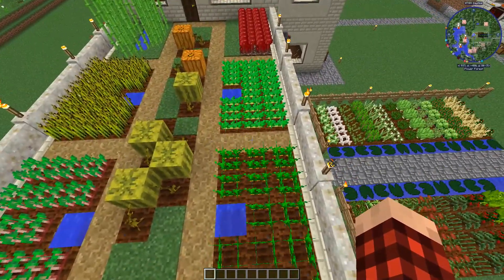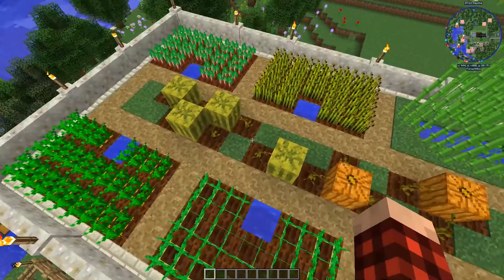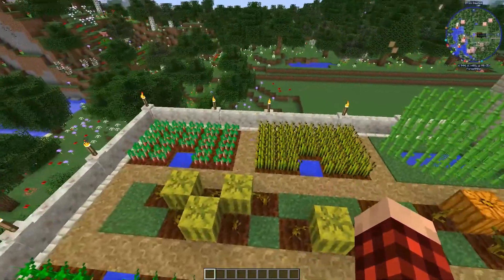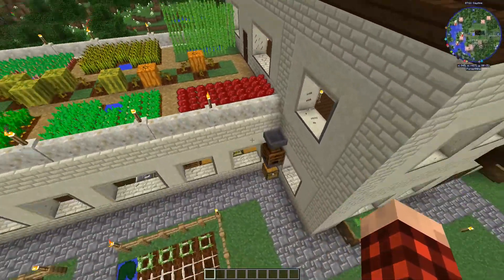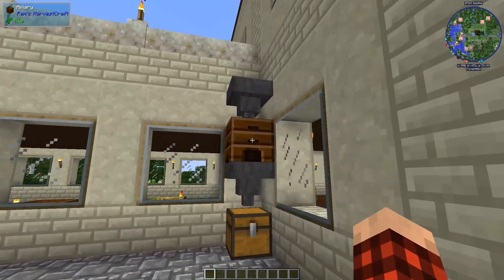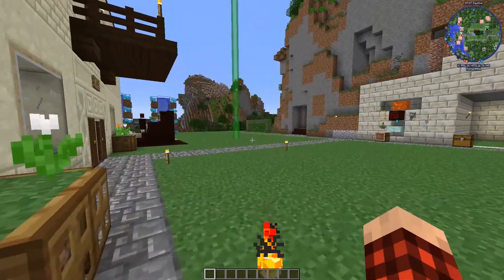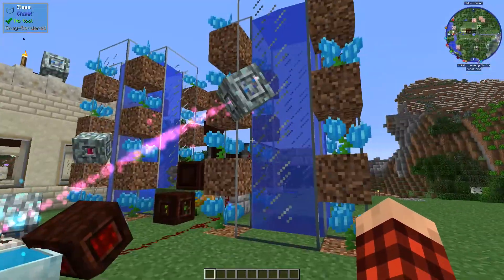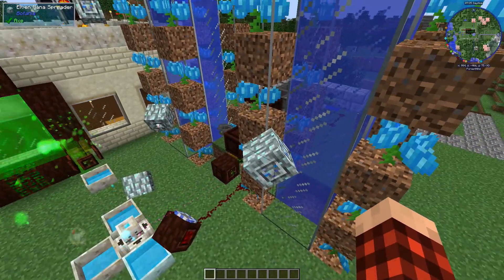Here's more of his cropland. This looks like mainly vanilla crops up here - pumpkins, melons, potatoes, carrots, beetroot, wheat, sugar cane, nether wart. What's this over here? Is this an apiary from Pam's? It's getting all kinds of good stuff in there. Over here is his hydrangea setup - oh, that looks pretty good for sure.